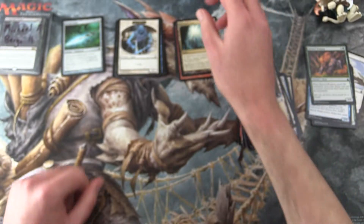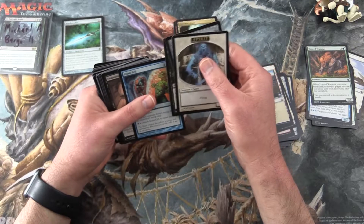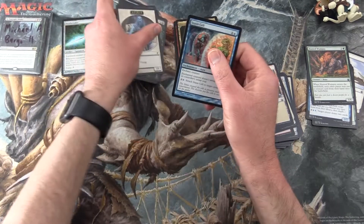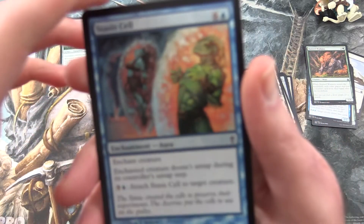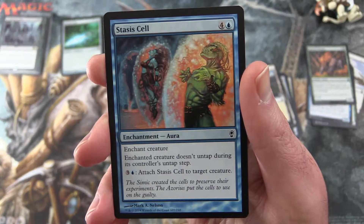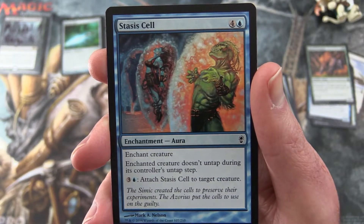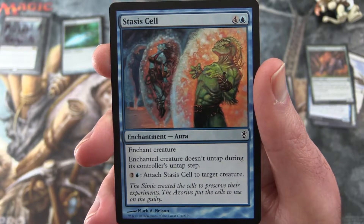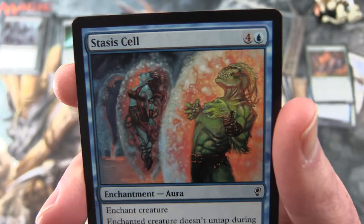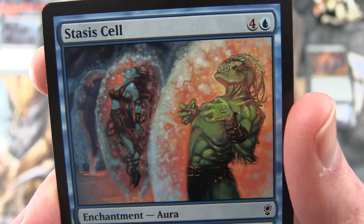And in the Common slot, the pick is Stasis Cell. This is an enchantment aura for five — enchant creature. Enchanted creature doesn't untap during its controller's untap step. And for three and an Island, attach Stasis Cell to target creature. Some weird artwork there with this weird creature.